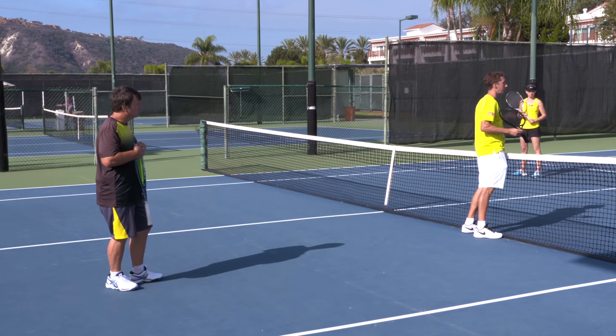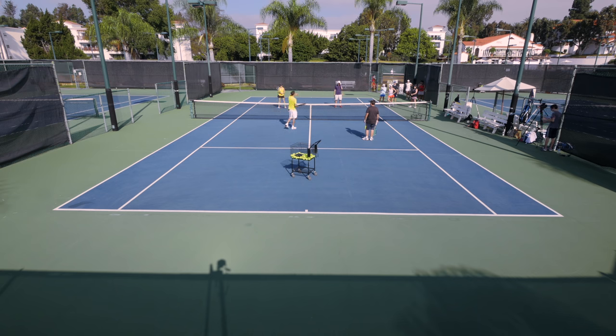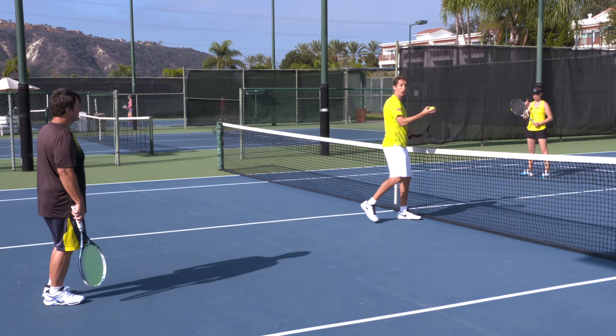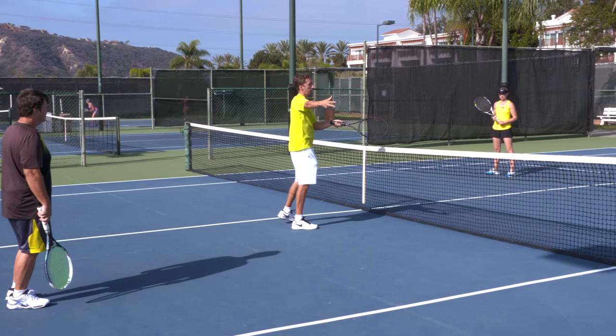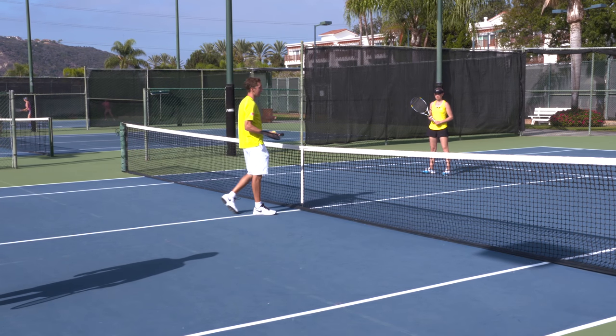We're going to do a figure eight rally. Mark and I are going to hit everything down the line, while Kirby and Ira hit everything cross-court. So I'll hit to Kirby, Kirby will hit to Mark, Mark will hit to Ira, and Ira will hit to me — one ball following that figure eight pattern. As the ball crosses the center and goes back and forth from corner to corner, all four of us are going to shift with the ball so that we're in the proper position before the next shot is actually hit.